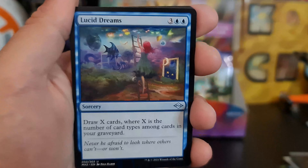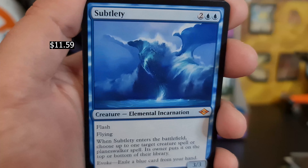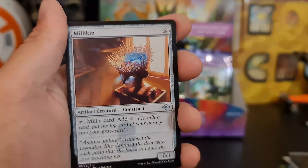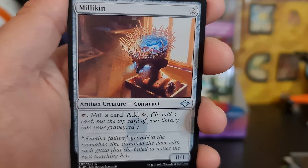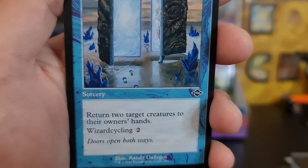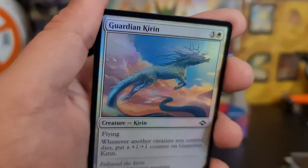Lucid Dreams — still one of the best artists. And we've got another Subtlety, but not the borderless edition this time. Milliken. And we've got a retro Step Through, followed by a Guardian Kirin foil — not bad.